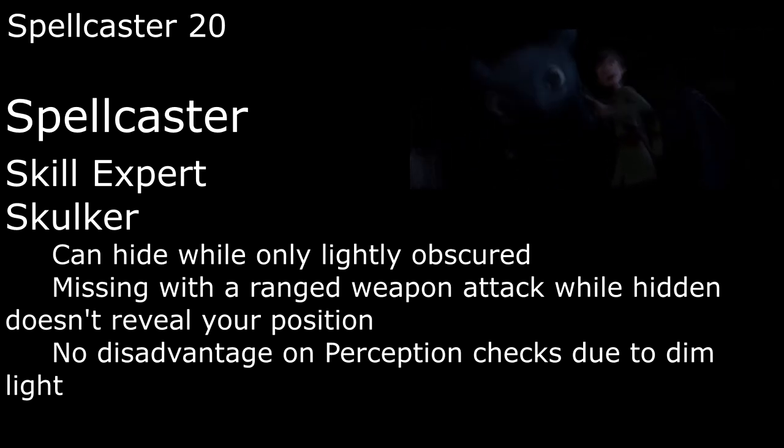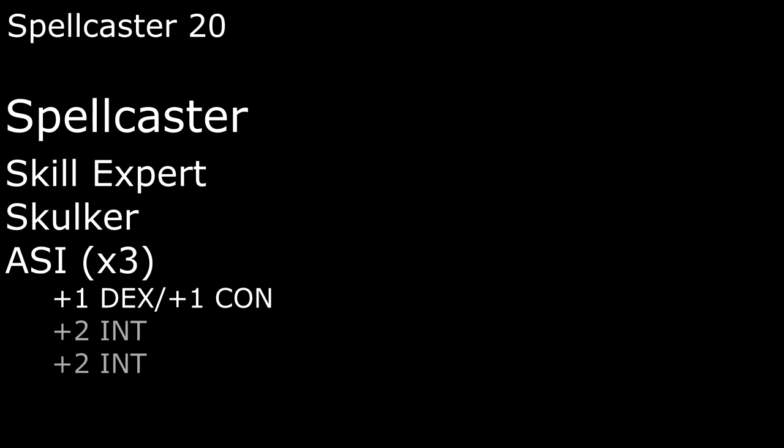We do have darkvision of course, but that turns darkness into dim light, so this still helps. For our other Ability Score Improvements we'll round off Dexterity to 14 and Constitution to 16, and bump Intelligence up to 12 so we have a positive modifier for our spellcasting, which will help with Potent Cantrips and Empowered Spells — which add our spellcasting modifier to the damage of our cantrips and the damage of all of our leveled spells of the school of our choice, in this case Evocation. The capstone for Spellcaster is actually pretty great: Focused Casting prevents us from dropping concentration due to taking damage, which is good for Expeditious Retreat and Invisibility and fantastic for Greater Invisibility and Haste.